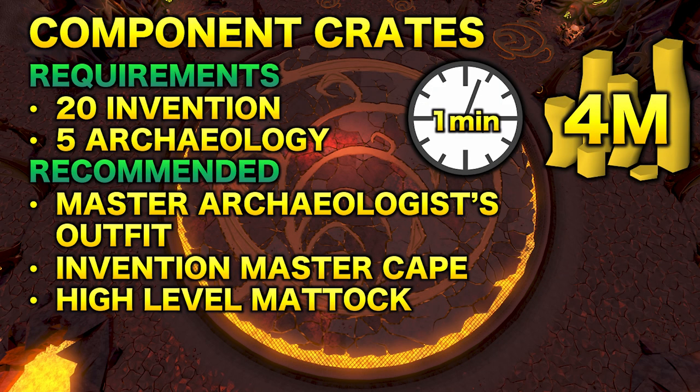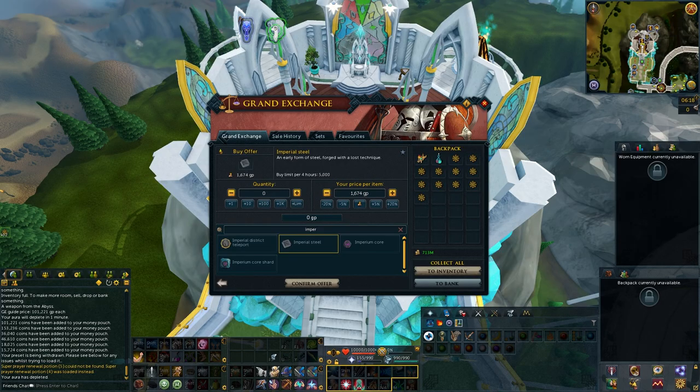Next we have making Component Crates — another Archaeology-related method. The requirements are 20 Invention and level 5 Archaeology. You'll make around 4 mil per hour and you're AFK for around one minute at a time. Recommended is the Master Archaeologist Outfit, though it's not as important here as it was for screening soil. The Invention Master Cape is helpful — it gives you more classic components when you disassemble artifacts. And a high-level Mattock will speed up the method a lot.